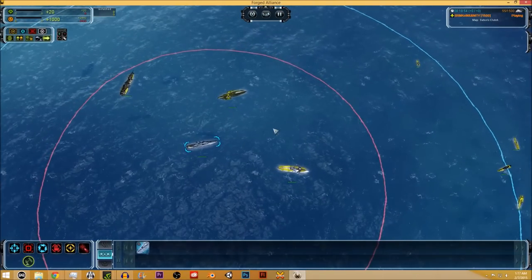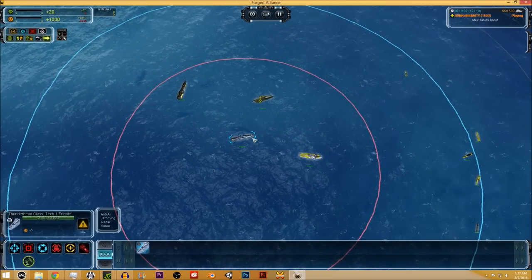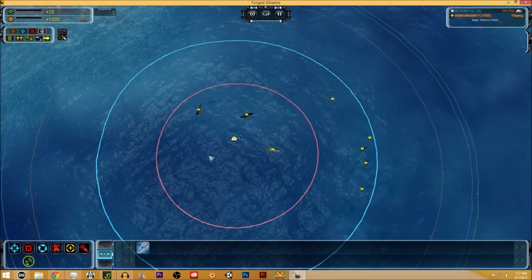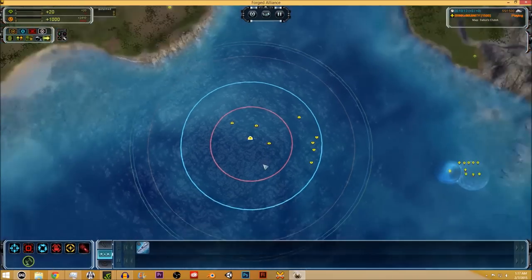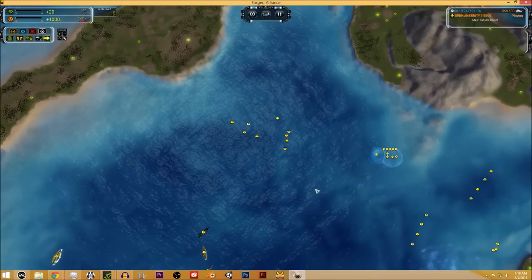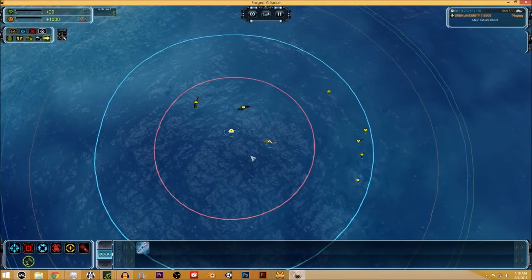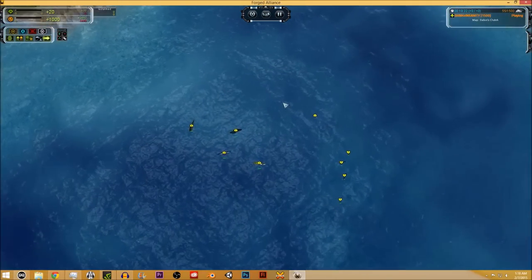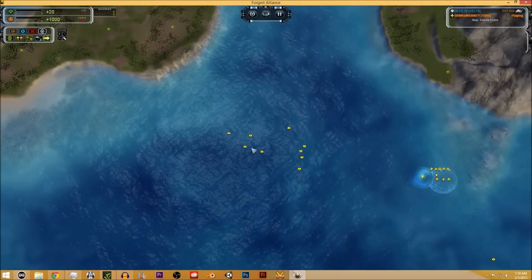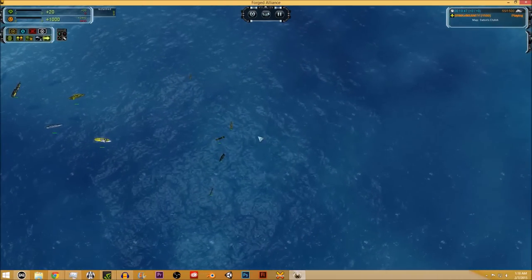The UEF Thunderhead frigate has jamming, which creates fake radar blips around it. Unless your opponent is trying to kite you, jamming doesn't do a lot — but if enemy units are trying to kite around the outside edge of your navy without good intel, they will waste tons of damage firing torpedoes at blips where there is no unit. The jamming can actually be pretty useful when you have a couple of these frigates in your fleet.